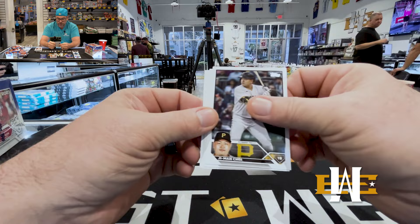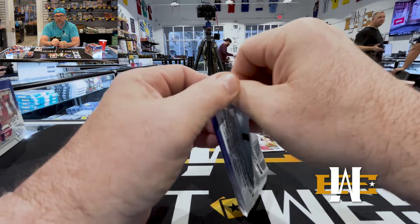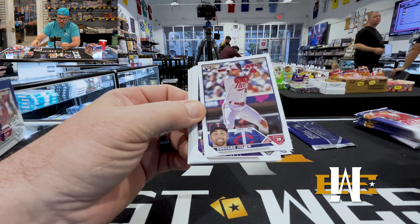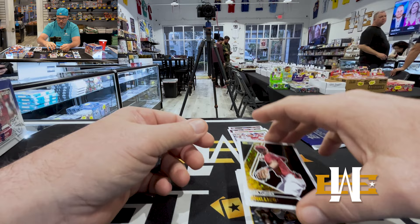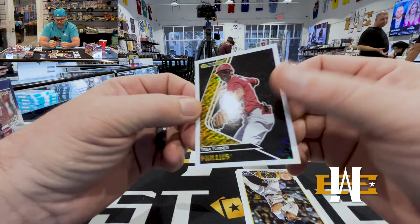Corbin Carroll rookie debut. Anything of him right now is what you want. Jordan Walker debut. Julian true rookie as well. There's some good chases, just not as crazy as Series 1 or Series 2. One of my very much favorite inserts — Topps Black Gold. Definitely one of my favorite players: Trey Turner. Very cool.